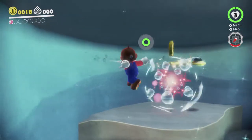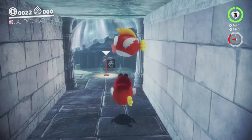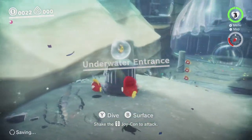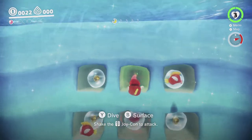You gotta dodge these guys, make sure they don't hit you. There we go. You can get a fish here and then you'll be able to breathe underwater, which is handy because we're stuck underwater. We can go on the surface if we want, we just don't want to get out of the water. Let's go for these moon shards - there's five of them, and that'll give us another moon.